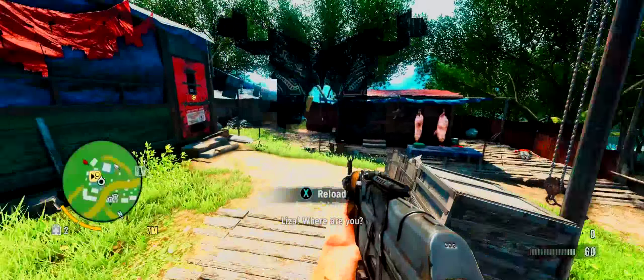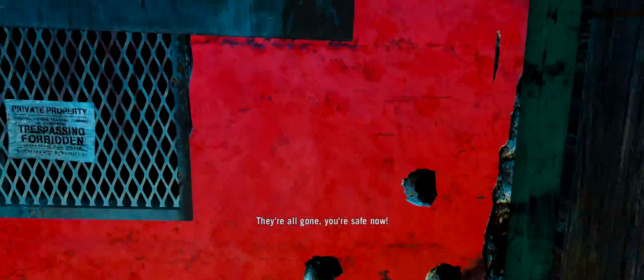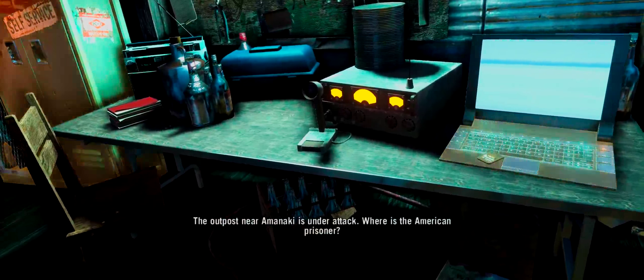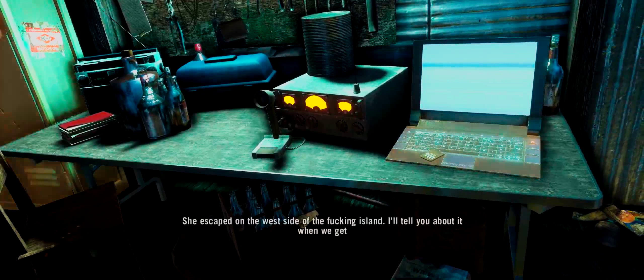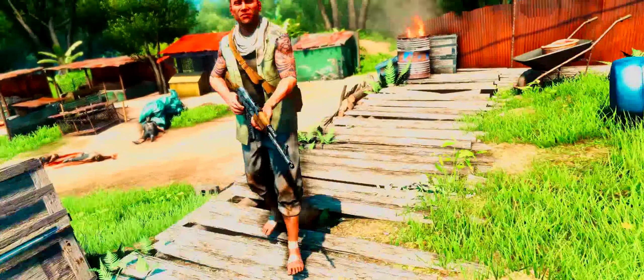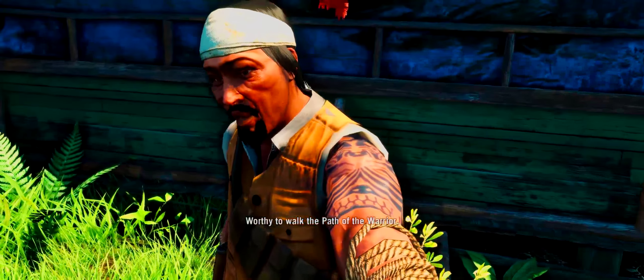That's our outpost. Looks like we captured it. Outpost liberated. Everything's going to be okay, Lisa. They're all gone, you're safe now. She's not here. You're worthy of the title - worthy to walk the path of the warrior. Australian dudes.